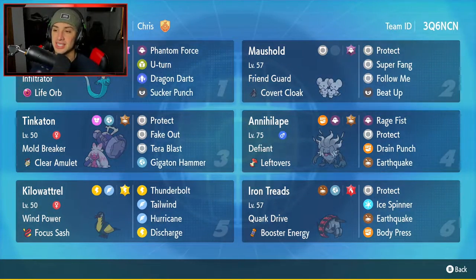If you want to rent this team for yourself, the rental code is at the top right-hand corner. But let's get after it — let's hop on that ranked double ladder and grab some wins with this Kilowattrel and Iron Treads team.